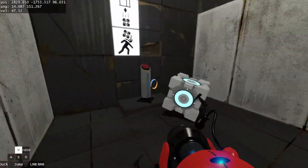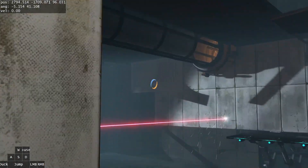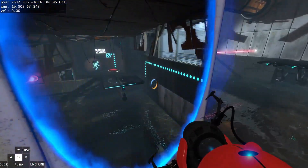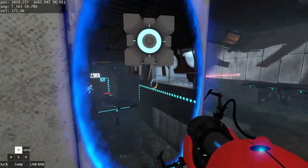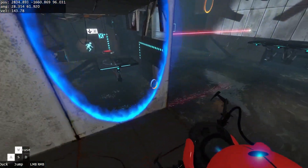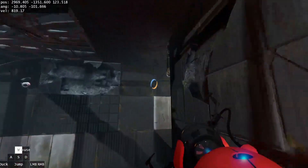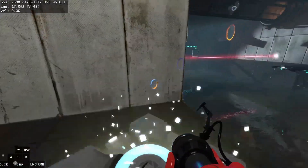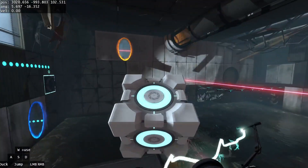This starts the same as the second route: portal over here, push the button to grab the cube. Except you put a portal there and there. Then what you're going to do here is fling the cube through the portal — and then do this re-portal, re-portal circle jump combo. After you do that, re-grab the cube. That looks like that.